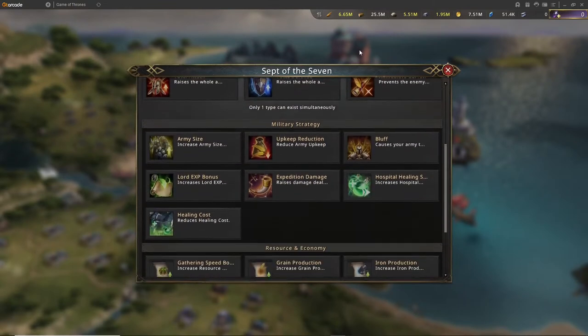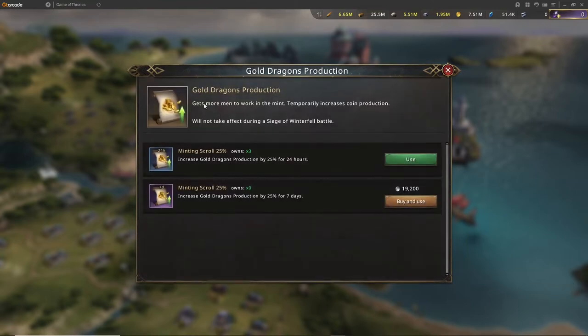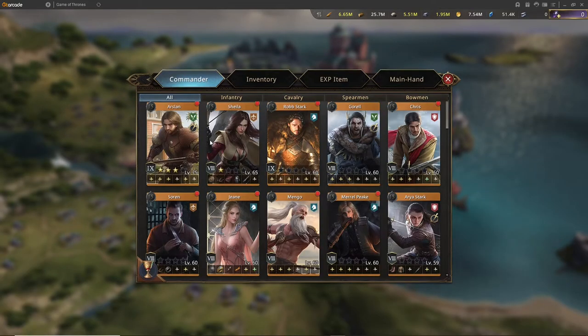From the Sept of the Seven, you can increase your production using a scroll, including for gold as well. You can buy these with alliance coins and diamonds — preferably alliance coins, as you will need a lot of diamonds. You can increase production by 25% for 24 hours or for seven days. The only downside is that you have to remember to log back into the farm and reapply it.